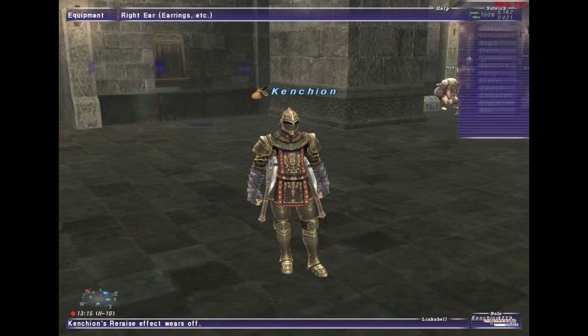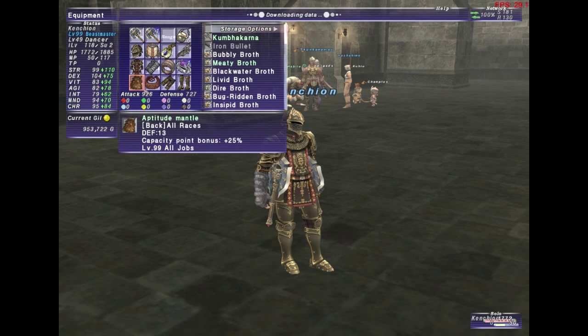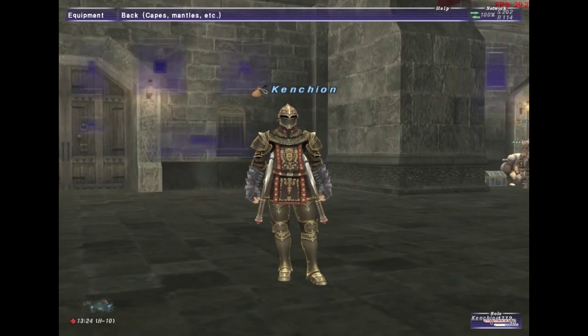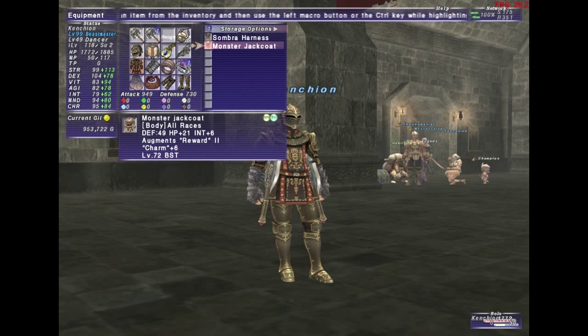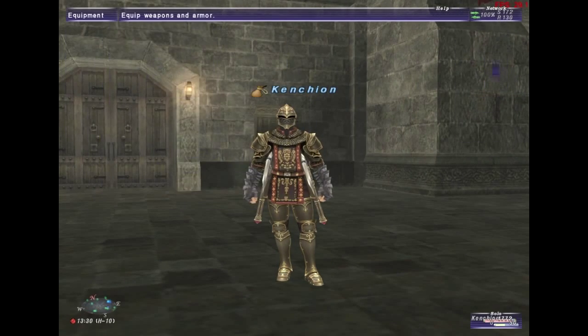I'm still aiming for other pieces of equipment. For my accuracy set I have the Pastoralist's Mantle augmented with Accuracy +12 and Damage Taken -3%. For the reward set, you want to get your level 119 reforged Monster Jackcoat — that's a must. I need to do that too since I've been putting it off — it makes your Reward heals much more potent.